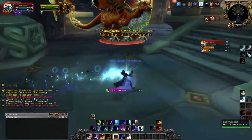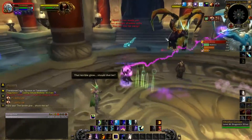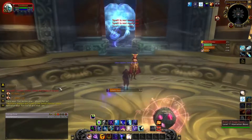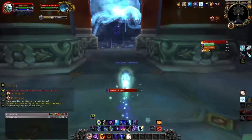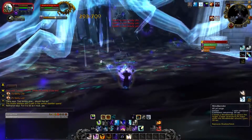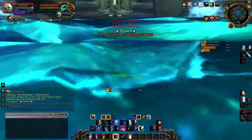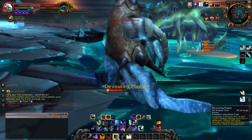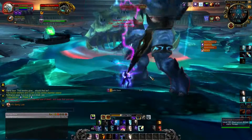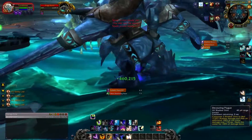Once the tentacles are down, go inside the portal and kill all the aspects there. Target them as quickly as possible. Once you see the sign it's time to burst them down — you'll see 'Inducing Madness' and you have 34 seconds to kill him. It's a DPS race and you should be able to do it. You'll get booted out and then just kill him as normal. Since you're at a high level you should be able to dodge most of the tentacle projectiles.